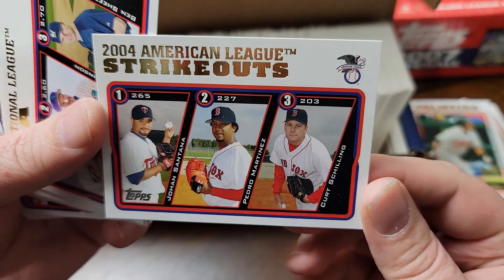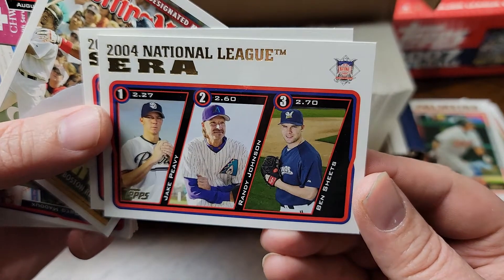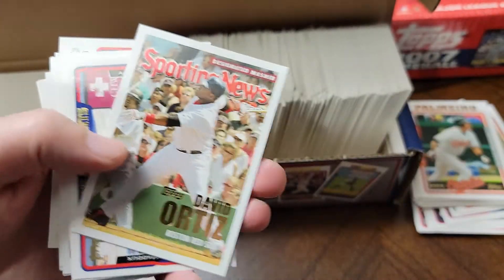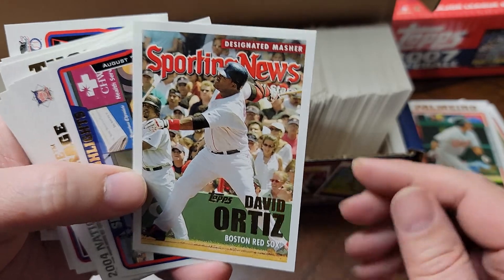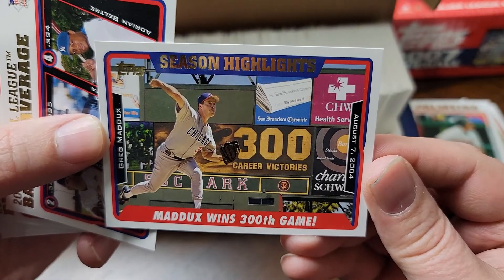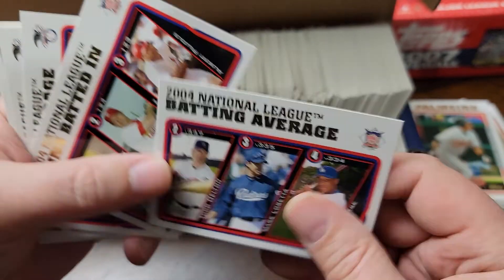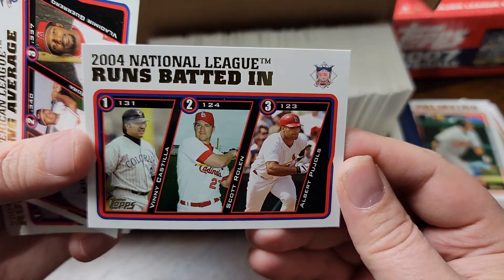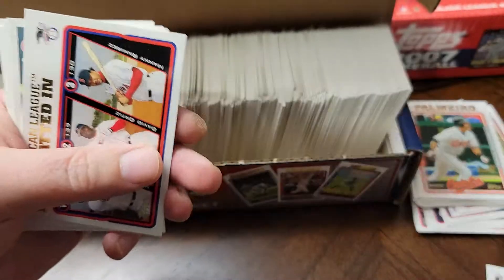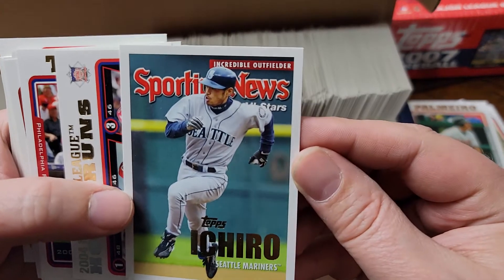We've got the strikeout leaders - Santana, Pedro, and Curt Schilling. ERA leaders for the National League, Randy Johnson being the big name there. Strikeout leaders with Randy Johnson. Here's a Big Papi Sporting News All-Star card. Season highlight - Greg Maddux winning his 300th game. Batting champ that year was Todd Helton in the National League. The RBI leader was Vinny Castilla. Batting leader in the American League was Ichiro, and the RBI leader was Miguel Tejada.